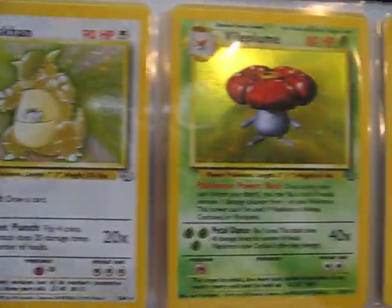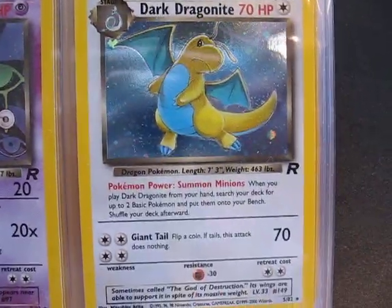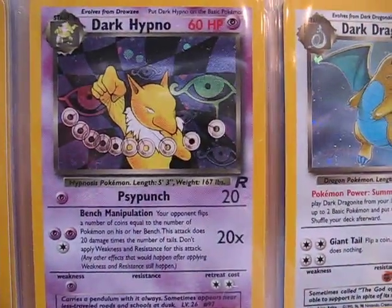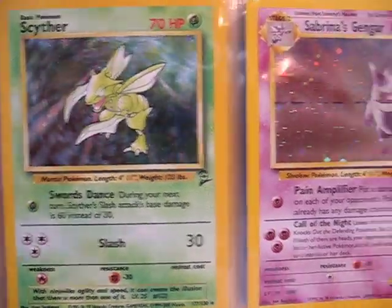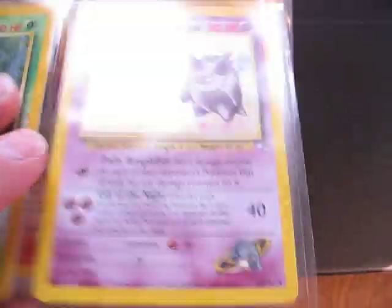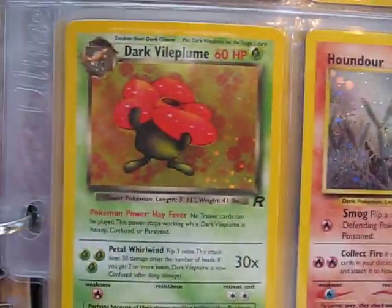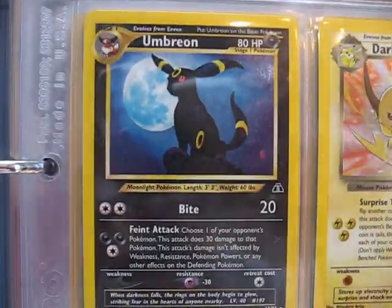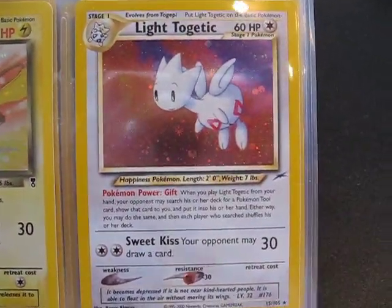Kangaskhan, Vileplume, Venomoth, Dark Dragonite, Dark Hypno, Dark Dogtrio, Zapdos, Scyther, Sabrina's Gengar, Muck, Houndor, Dark Vileplume, Umbreon, Dark Raichu, Light Togetic.